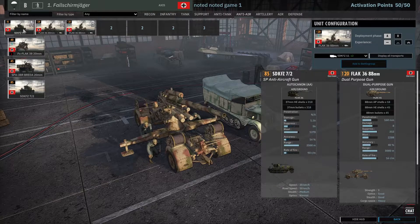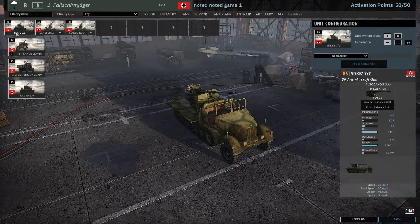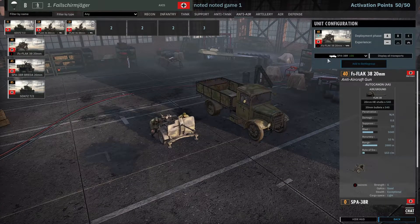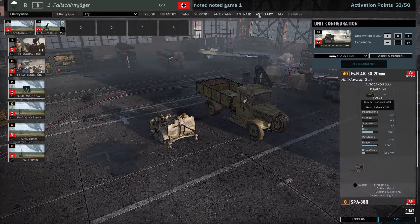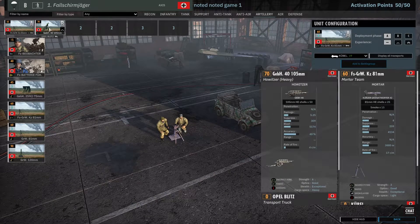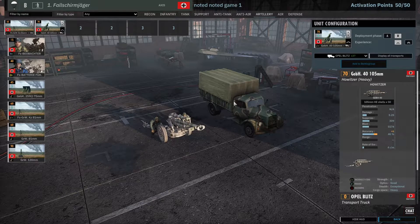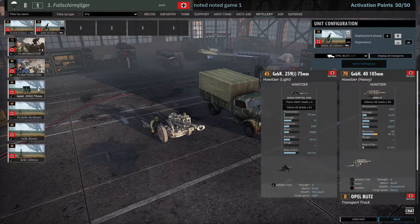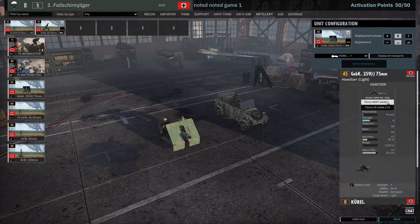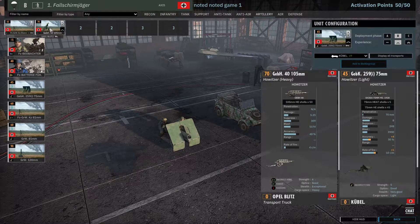He's got a Flak 36, an SDKFZ which is basically also a Flak 36 — that's the best you could bring. There's an interesting option but you can't bring it with a truck that also shoots, like this Bremer truck to pull it. The Flak 38 is not great in my opinion. Artillery is a bit lackluster — standard TAP, standard mortars, and then the Gebirgshabitze. He chose that over the Light Howitzer, which has a double purpose as an anti-tank gun with some HEAT shells, though the chance rate is pretty low. So he'll probably use it for counter battery. It's also got radio, so it's definitely the better artillery piece.